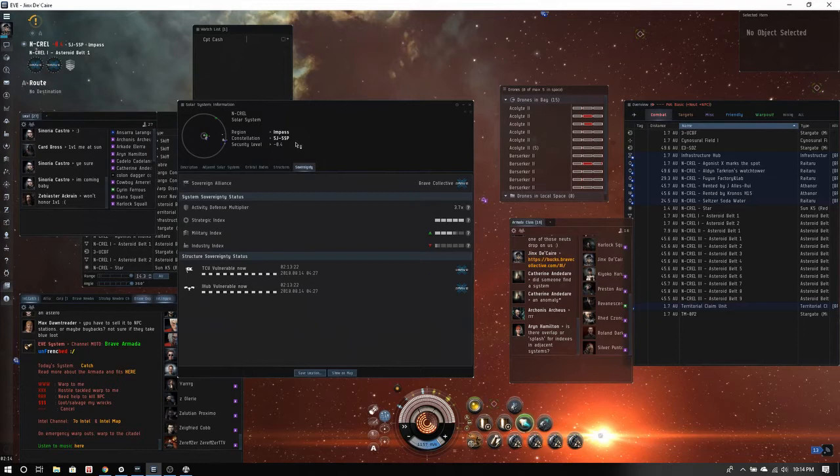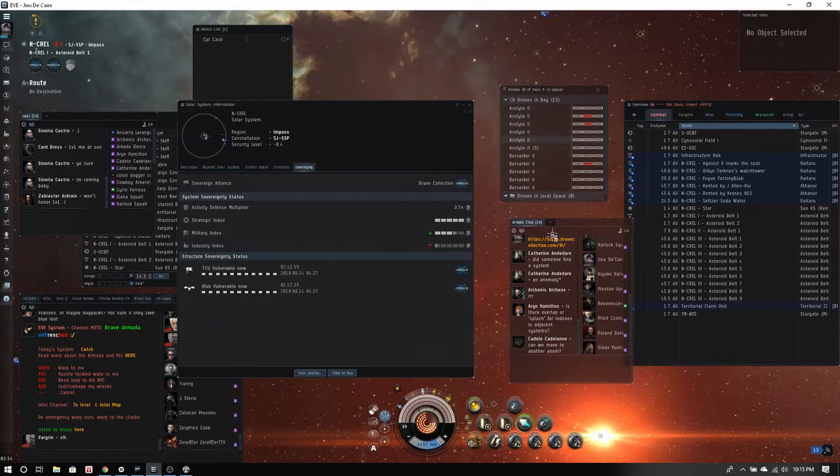The mil index also determines what kind of anomalies spawn. If you get to mil index 1 at downtime, the next day it'll spawn anomalies if we have iHub upgrades. Today we got to mil index 3 and I'm going to remind the infrastructure guys to make sure higher-end upgrades are in for NKrell — so we'll get havens tomorrow, even better ratting because of the work we did today.